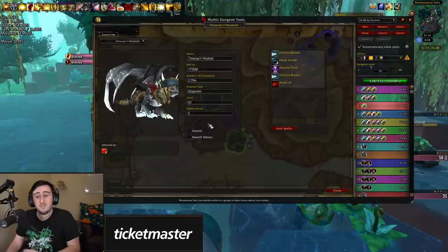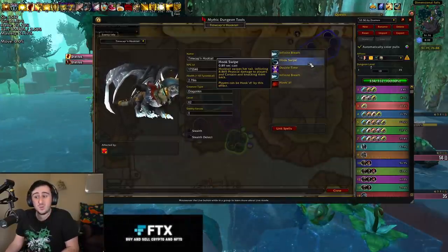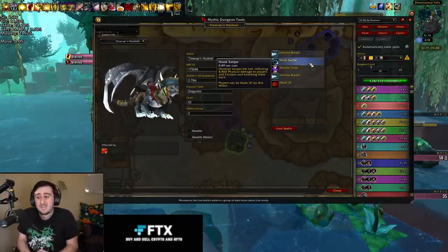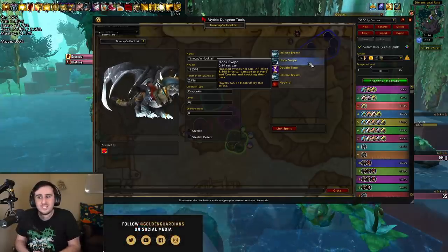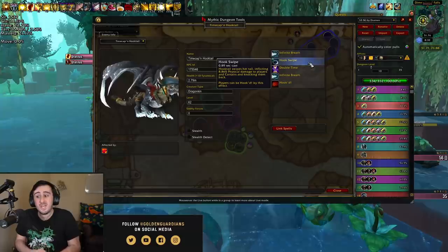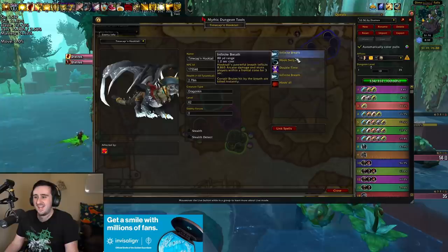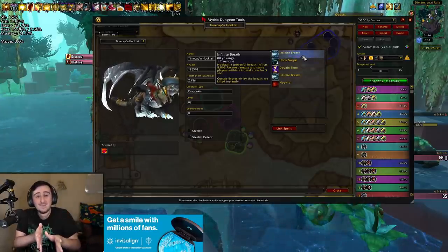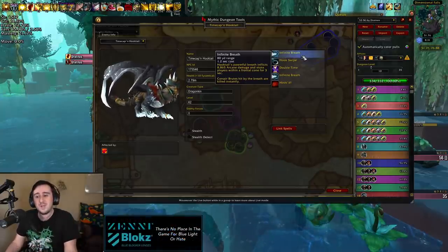This boss is really dangerous — it has a bunch of mechanics that will get you killed, but the big one to always be aware of as a DPS player is the Hook Swipe. Anytime you're behind this boss, it's going to Tail Swipe you for a nasty bleed and a knockback. The tank is going to be spinning the boss and running it all around the room, and as a DPS player you just want to make sure you're not behind the boss if it's ever not casting because it will cast Hook Swipe and murder you. The tank wants to use the boss's facing to aim the infinite breath at the adds that spawn, because that kills them.